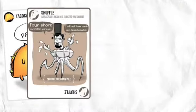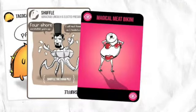You can also deploy the Taco Cat, Abercrab Lincoln, Magical Meat Bikinis, and a Fearsome Catterwalkie.